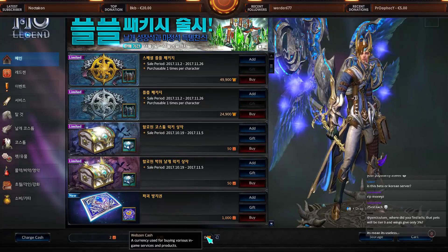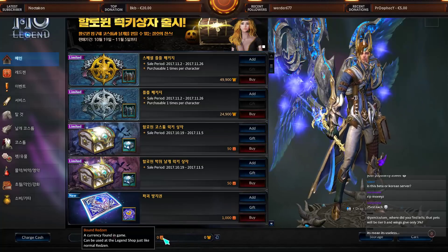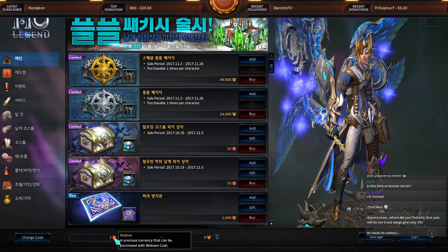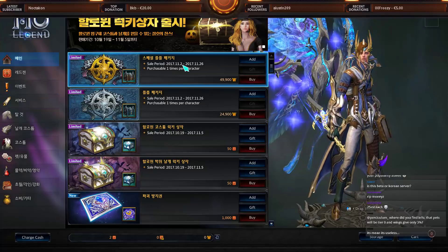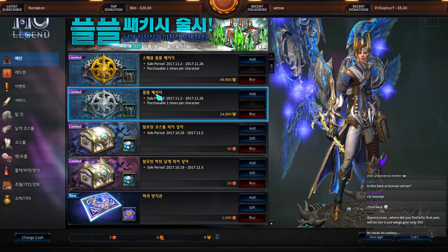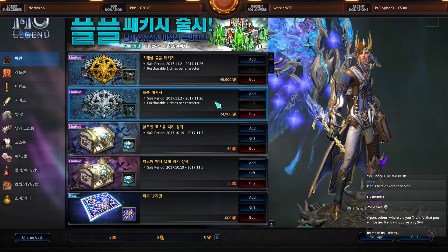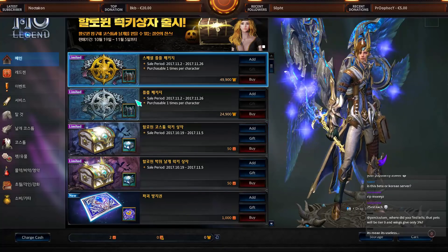As you can see, you can use three currencies here: the Websen coin, the Bound Redsen, and the normal Redsen. You can get those by completing season quests. They didn't give any info about whether you can transfer Websen coins into Redsen, and it's only two days left, so I'm kind of worried about that.